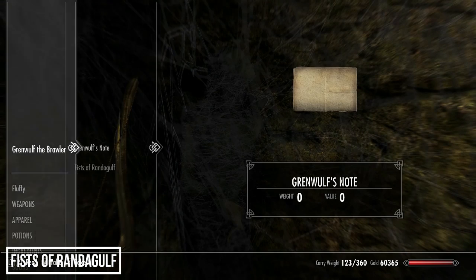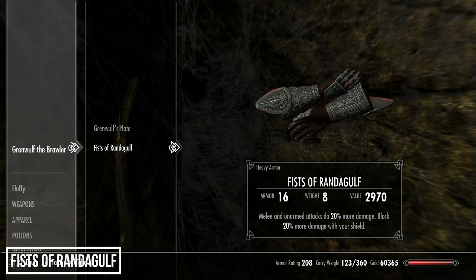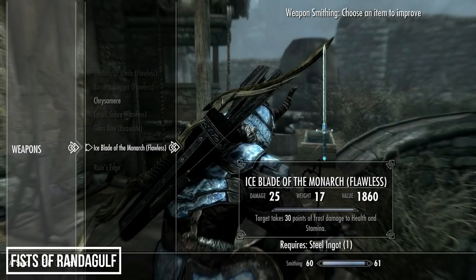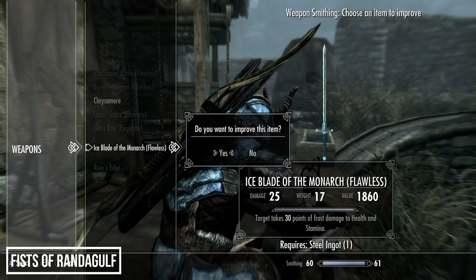Investigate Grenwulf's body and you'll find the Fists of Randagulf. These aren't technically a weapon, but their enchantment makes them one for unarmed builds. The fists boost block and two-handed skill by 20 points, and also increase unarmed damage by 20 points, so you'll punch like a truck — though there are other craftable gauntlets that outrank them later in the game. Both new additions are improved at a grindstone with steel ingots.